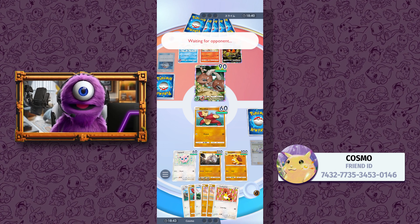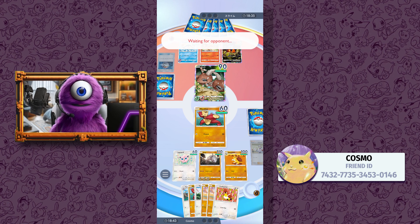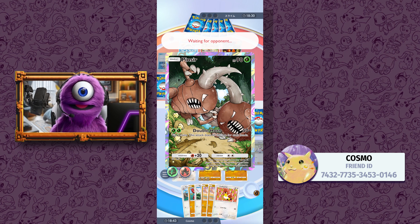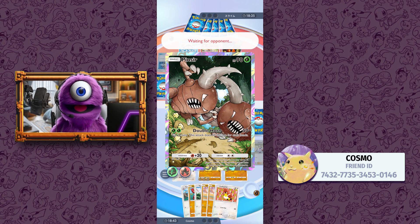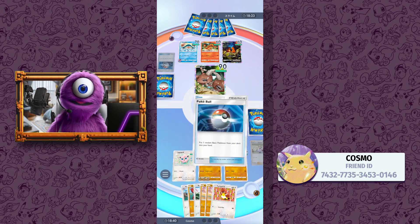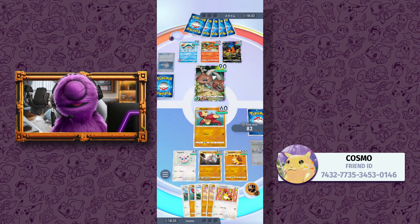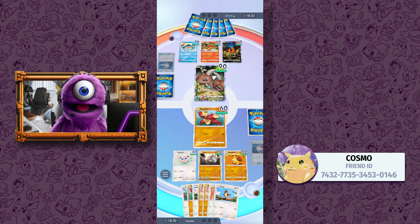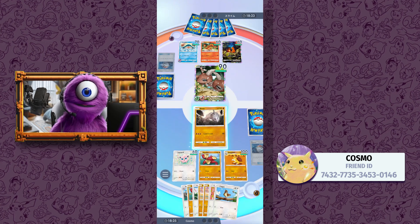Get ready for a good fight here. We've got our Onix ready, so I could swap out our main guy. Flip a coin and do 50 damage per head — so he could do 100 damage. But that's not a guarantee; he could do zero damage. So that's a bit of a gambling card. You're going to throw it out there and hope you do damage, and at the right moment you're in the sweet spot, but then you do nothing. Not great.